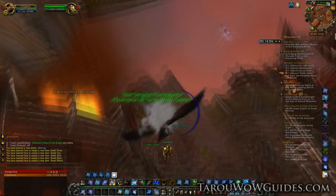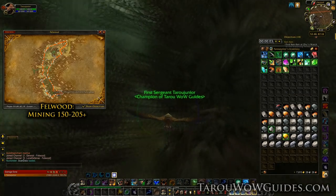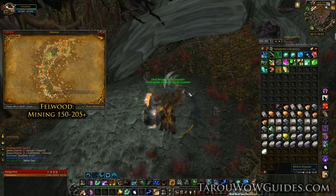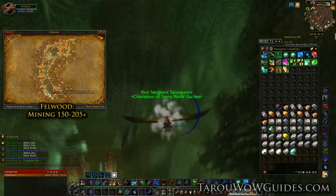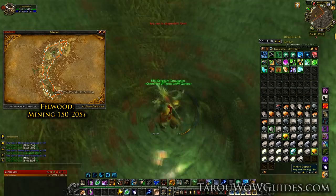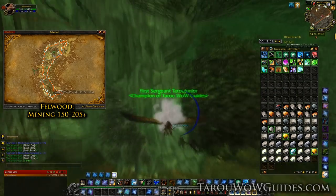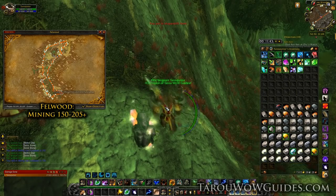Now you can mine until 225, and to get a head start on that smelt up all the gold ore you found. With all that out of the way, head over to Felwood. This place has tons of easily farmable mithril ore with the rare find of true silver ore. It does have a little more competition than previous zones but shouldn't be too much of a problem because of fast respawn times. Follow my route clockwise and you'll be fine. Some might like Burning Steppes instead or other alternatives — you can always find those on my website.